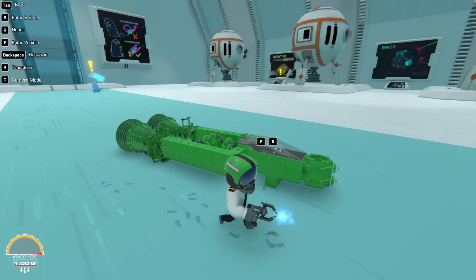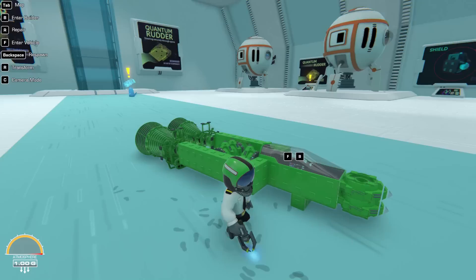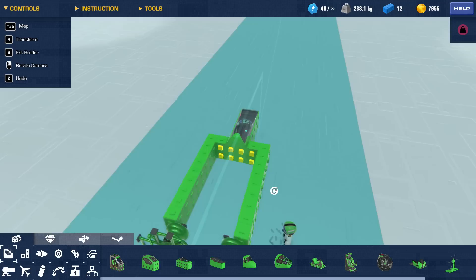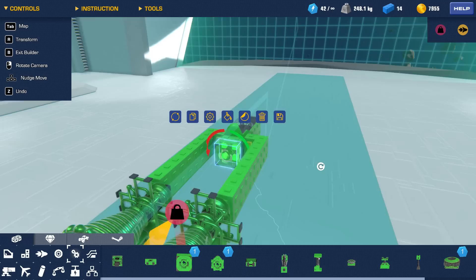What's up guys, my name is Con and we're back with more Trailmakers Space Bound. Today we're going to talk about the speed of light. In the last video I made some mistakes - you guys pointed out that the upwards gyros I'm using to keep us upright weren't necessary, and apparently the regular gyros do the same thing.